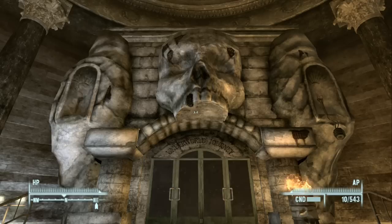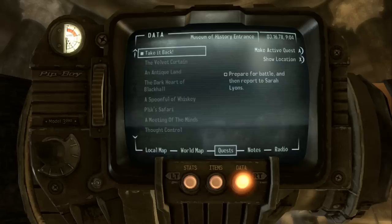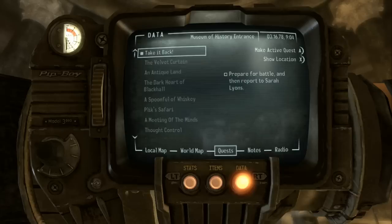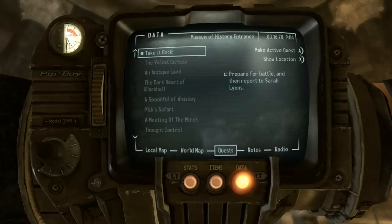Welcome to the beginning of the end. We have two more things to do in this Let's Play Fallout 3: complete the final quest of the main story, and then complete the Broken Steel DLC, which you can't do until you finish the main story. Our quest is to prepare for battle and report to Sarah Lyons. We're pretty damn prepared — we've completed every DLC, every side quest, and all main story quests up to this last one.